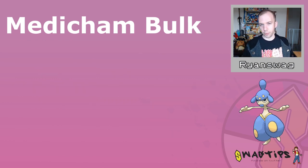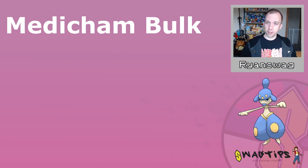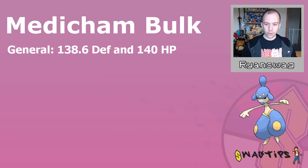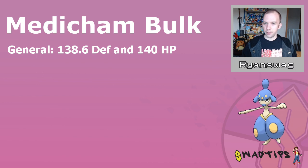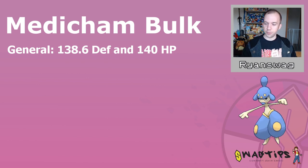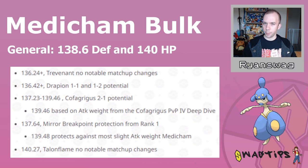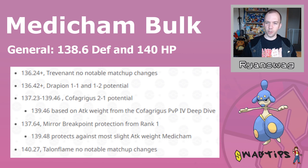When it comes to Medicham's breakpoints in Great League, I think it's best to start out with the bulk, because the bulk is going to be the most relevant thing for Medicham. Most Medicham in Great League are going to want to have at least 138.6 defense and at least 140 HP. You can make around 138 HP possibly work, and 142 HP would be a smidge better, but 140 HP is the general good safe spot to aspire for. These stats will enable performance consistent with the Rank 1 Medicham, and with this level of defense, it'll help protect Medicham in the mirror matchup.